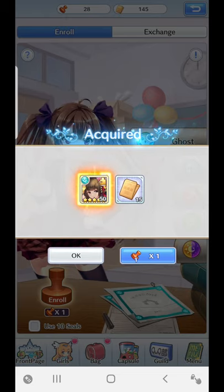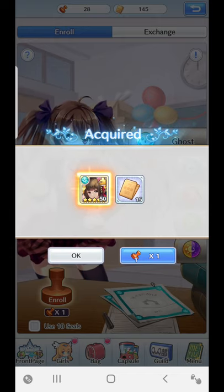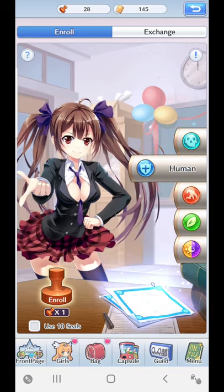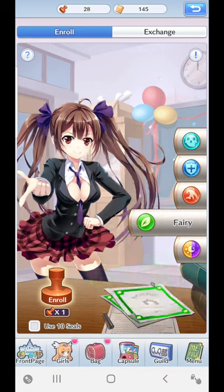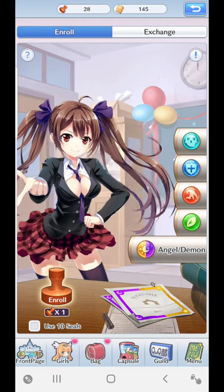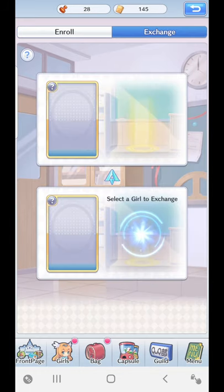So yeah, if you're lucky enough you'll just get that within two stamps. I'm very happy with getting a Guiana — I'm slowly starting to build up a good Guiana, so can't complain about that. That's how enrolling works basically. All you've got to do is select the category you want and you'll hopefully get yourself a really nice girl. Now exchanging is a little bit different.